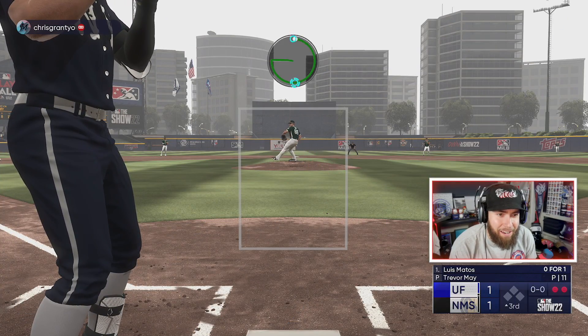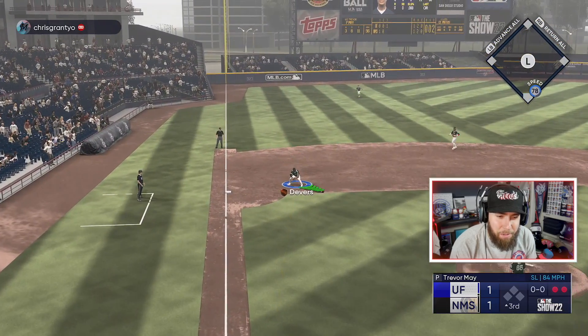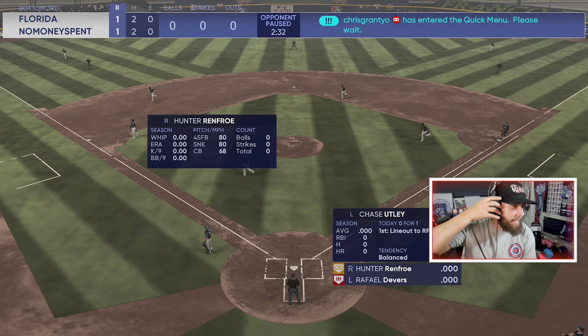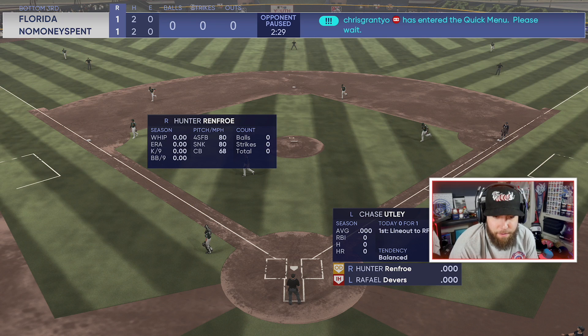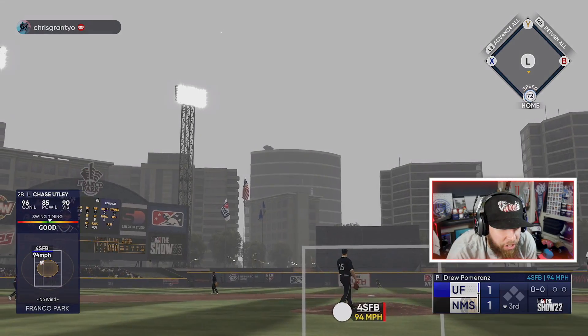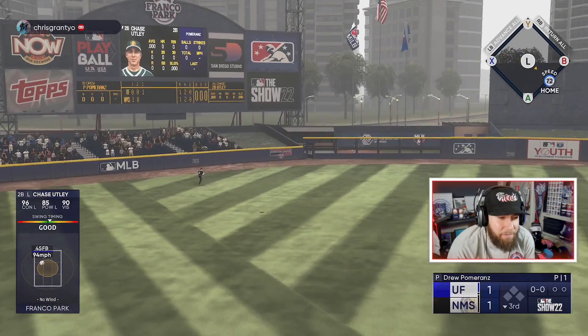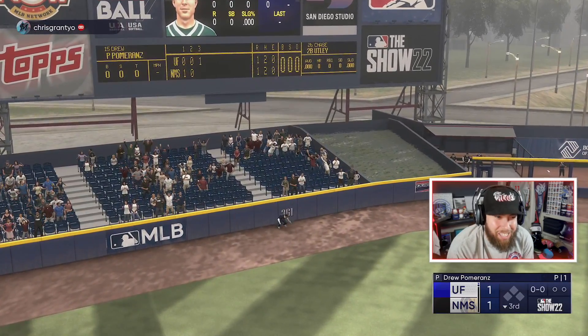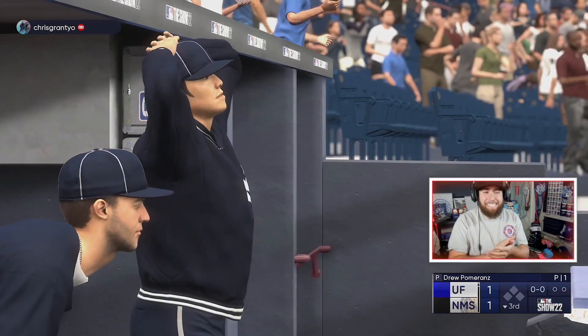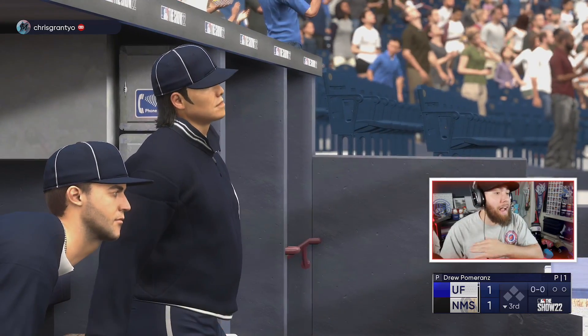Three-two, two outs - I put that fastball right on the corner, right on the black. Good swing, gg's. We're gonna have to walk it off. Utley, Renfro, Devers - pick your poison. Probably gonna see a lefty. He didn't even have anyone warmed up - may have been so focused on coming back. We're gonna get Drew Pomeranz on Chase Utley. First pitch fastball - walks it off! He was tired and gassed. Get him out of here, gg's - winning two-one on the walk-off!